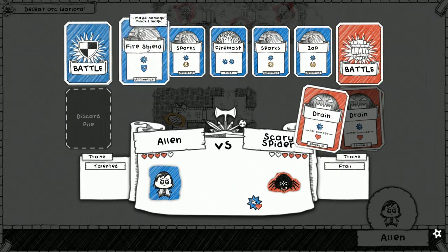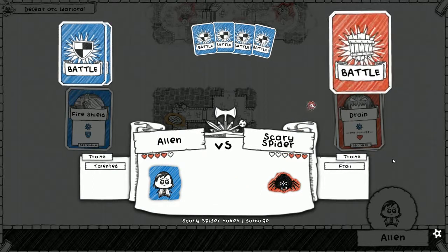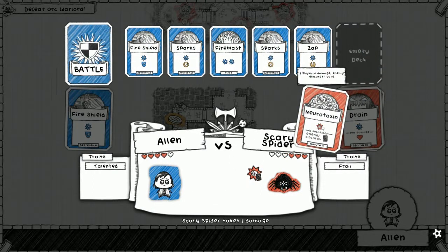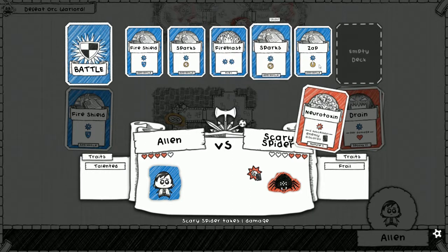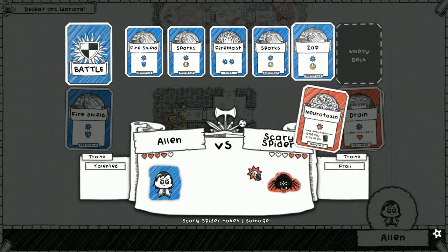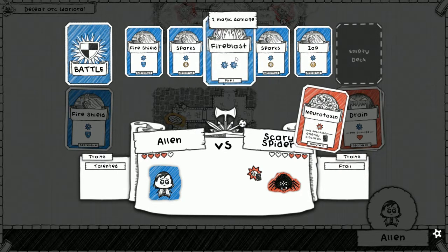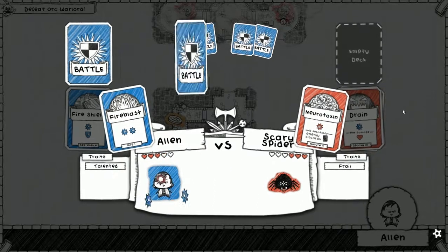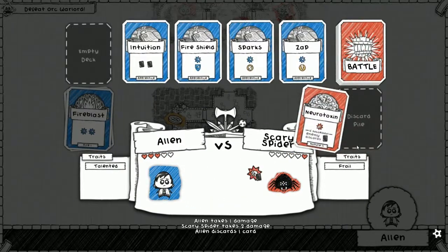Another one — fire shield once more. Spiders, I see you. He's got neurotoxic; it's gonna be successful because we don't have any way to block physical damage. So what we can do is use fire blast just so that doesn't get thrown away, and then hope that one of the worst cards in our hand gets thrown away. We threw away a sparks — good.